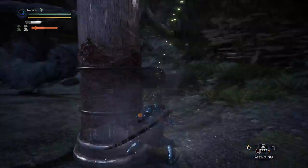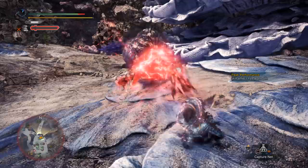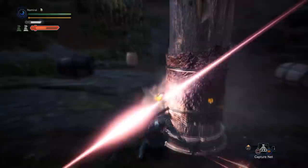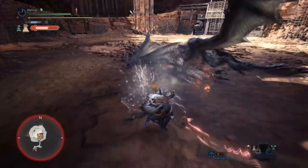This new attack is called Foresight Slash and it's a parry. However, due to the existence of Spirit Foresight Slash, you will never or almost never use it as a parry. In fact, it is commonly used as a combo extender in order to deal extra damage in specific situations. Don't forget you can only use this attack after Special Sheathe — and this is the biggest limitation.